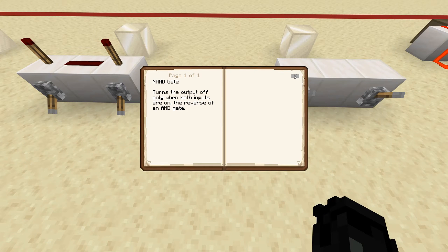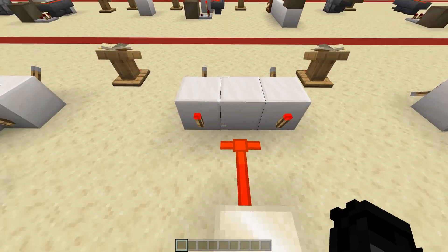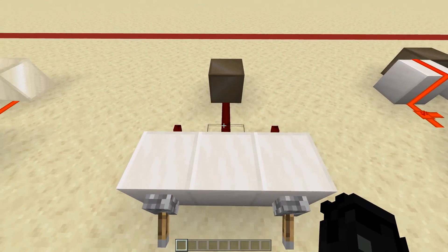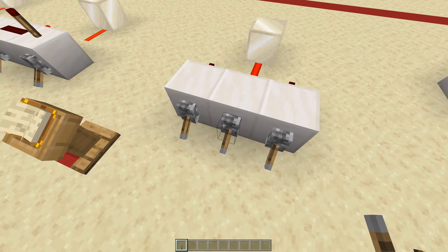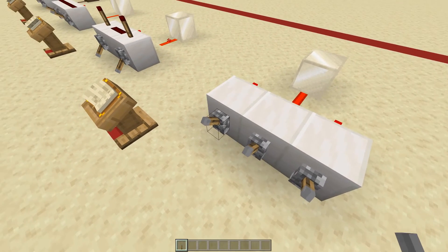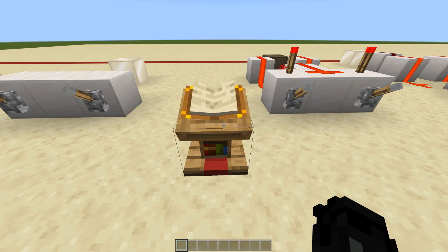Up next is a NAND gate — this turns the output off only when both inputs are on; it's pretty much the reverse of an AND gate. Instead of a NOT gate on the back, we have two torches directly hooked up to the levers, and unless both of them are off it won't work. The same combination lock concept applies — if you're trying to power something off instead of on, you'd use a NAND gate. Unless you get the right combination it's going to stay on.